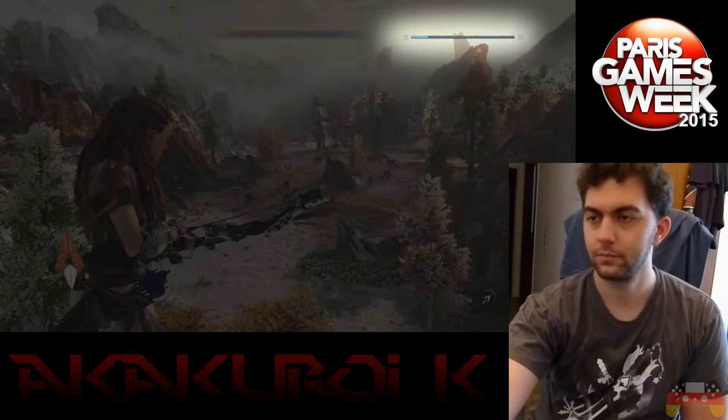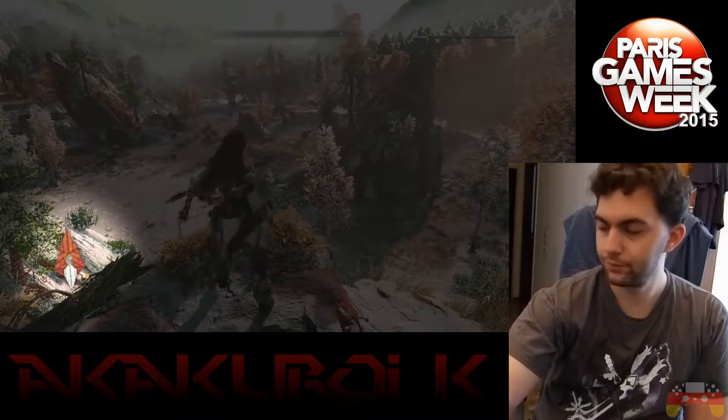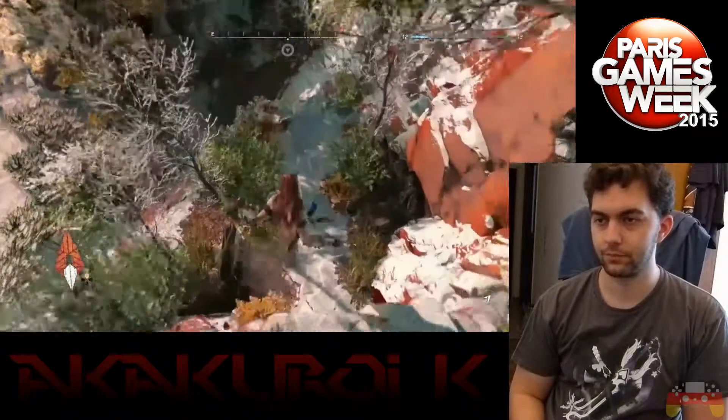You can start to see the RPG elements start to seep in. In the lower left hand corner of the screen, you can actually see our health bar. It's unusual — it's painted like an arrow. Some of the tribal influences are certainly coming into the UI and HUD, and even though the art is not final, you can expect that those tribal influences will stay.